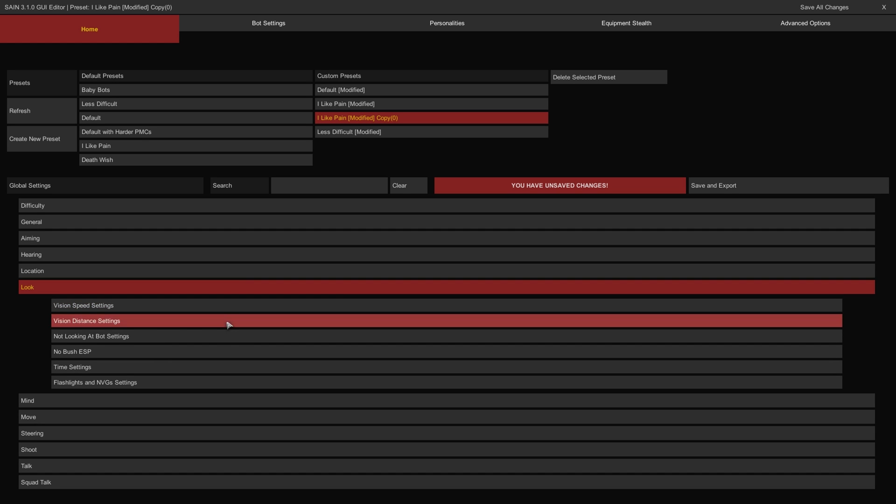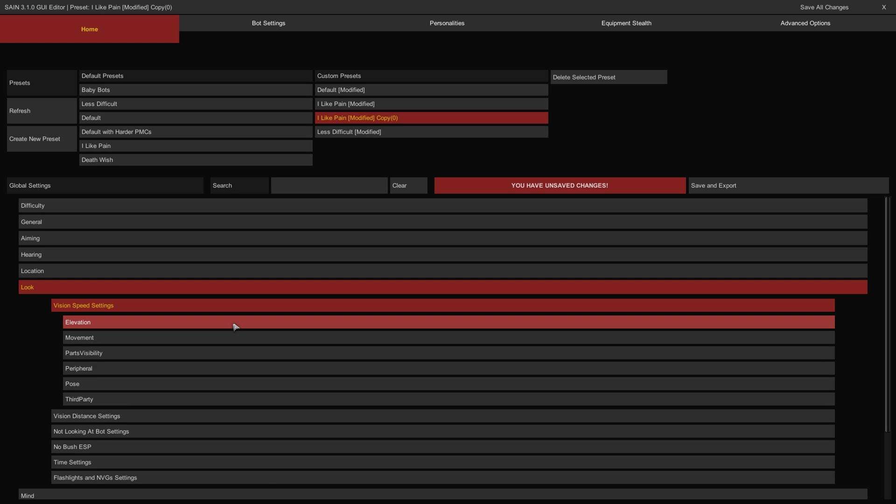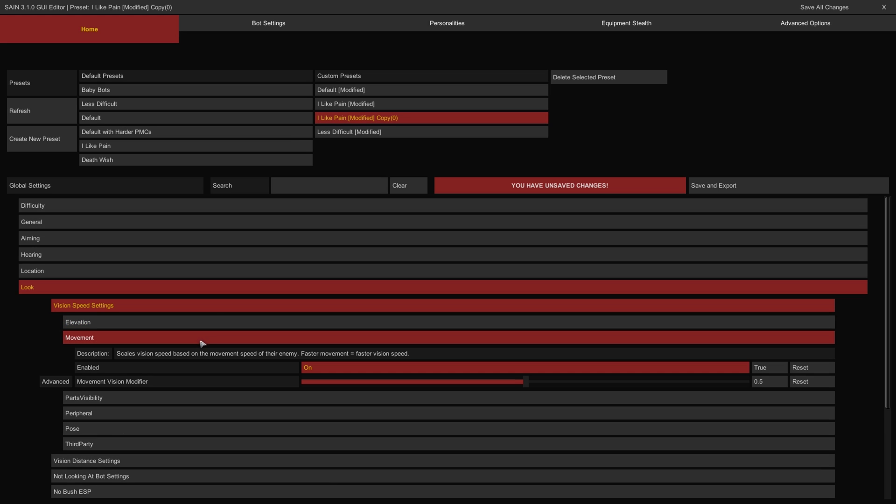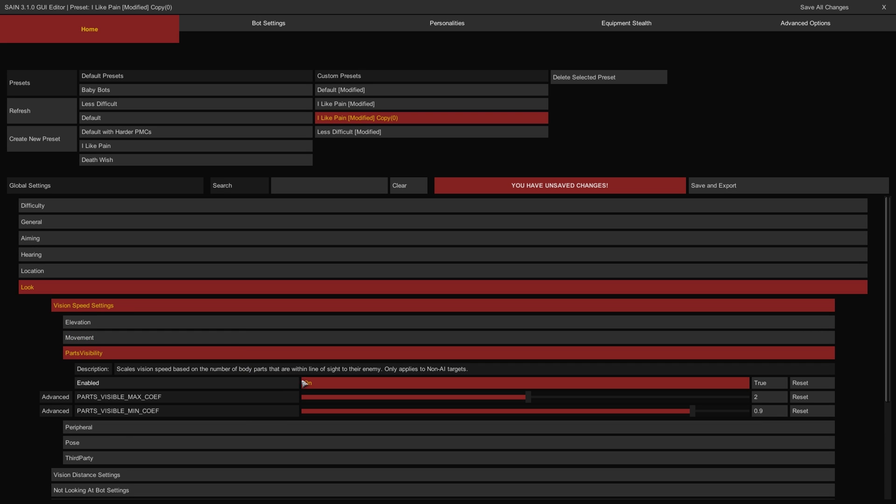The Look category has controls for fine-tuning bot vision in raids. The Vision Speed Setting group values control the bot's abilities to spot enemies under various conditions. The Elevation subgroup controls how bot vision is affected by elevation — the Enabled toggle controls whether bots are affected by SANE parameters to restrict or enhance their vision based on elevation height. The High Elevation Angle Range slider controls the upward elevation difference required for these parameters to take effect, and the High Elevation Vision Modifier controls how difficult it is for a bot to spot an enemy at a higher elevation — the higher the value, the longer it will take bots to spot hostiles on the high ground. The Low Elevation modifiers work similarly for enemies below. The Movement group toggle enables bots to more easily spot enemies the faster they move, and the Parts Visibility toggle enables a bot to more quickly spot an enemy based on how many of its limbs are visible.